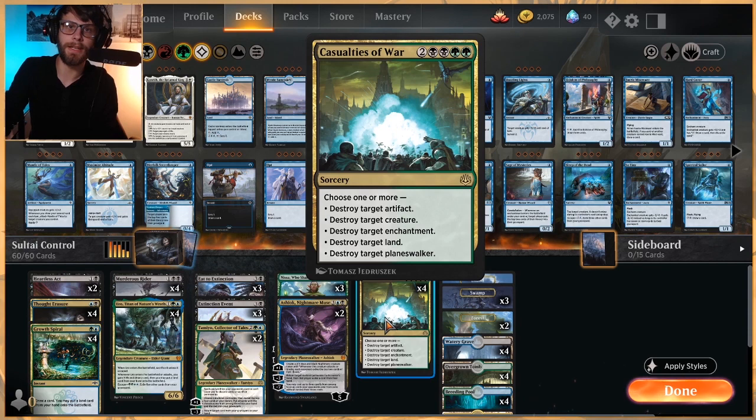You're going to always want to be hitting a land - that's a very easy one. Very often you'll find that if somebody plays out a Castle Locthwain you can shut down their draw engine, a Castle Ardenvale you can shut down their creatures. A lot of times you'll also be able to hit a creature or a Planeswalker depending on the kind of deck you're against. Obviously if it's a control deck, more often than not it's probably going to be a Planeswalker. Enchantments are very popular right now, so very easy to get something there as well.